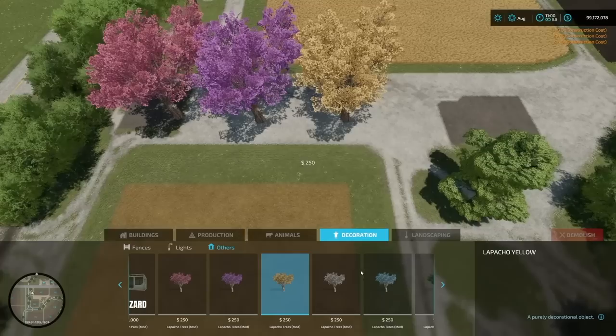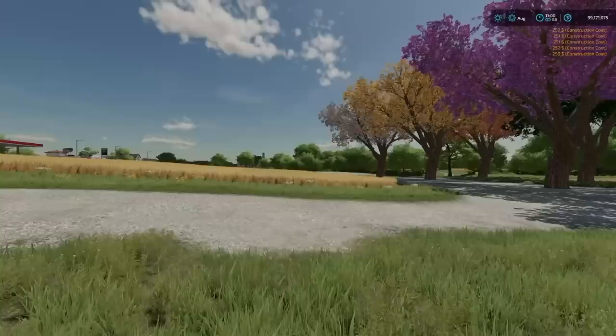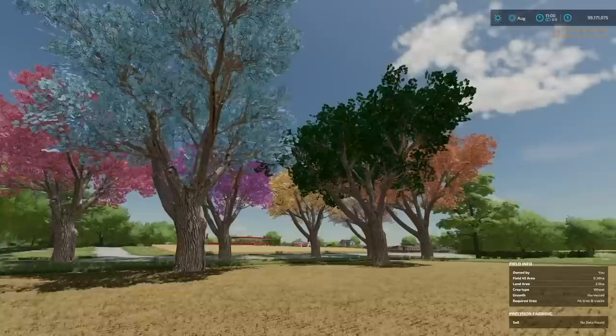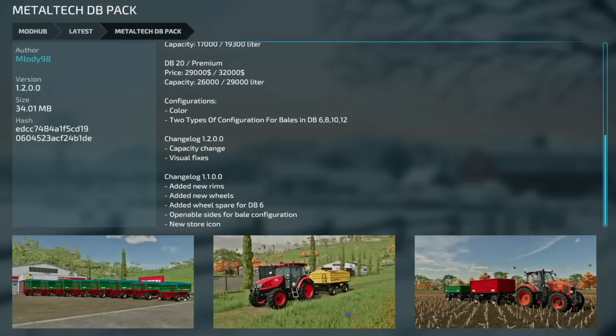Your last new mod for all platforms is the Lapacho Tree from Team IWM. This tree was originally released with Farm Sim 17 as part of the Estancia Lapacho DLC update, and was also available in FS19. It comes in different colors and is a beautiful decorative tree.